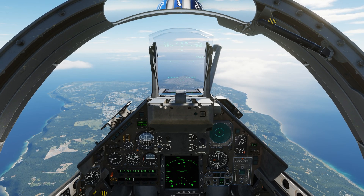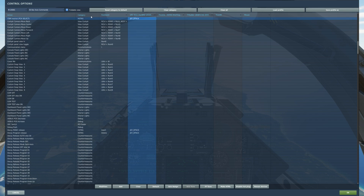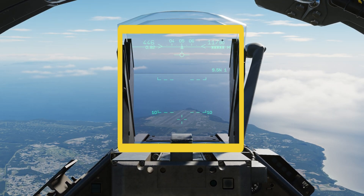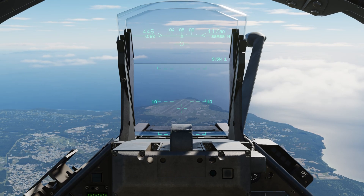Now we're going to go over how to select the 530. We're going to go to our HOTAS controls — go to adjust controls, make sure Mirage 2000 is selected, and make sure you have C and M neutral mapped to your HOTAS. From here, go to our HUD and make sure it's in the neutral position. If yours is not, use that HOTAS command C and M neutral to get your HUD into the neutral position.